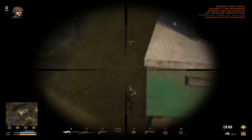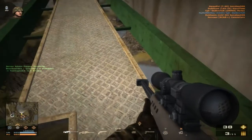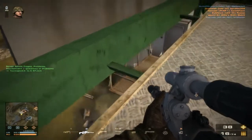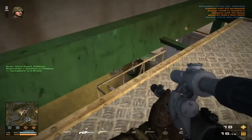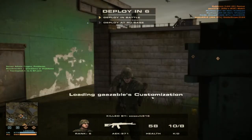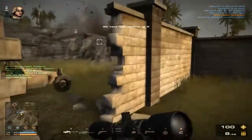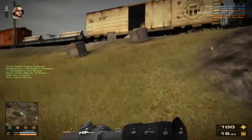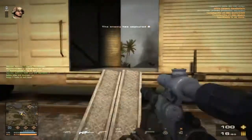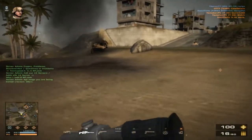Remember to aim above your target for distances greater than 150 meters. Always set up a perimeter so you don't get killed. Always practice on AA guns for long distances. Always give bullet lead when you're farther away. Just practice from a safe position, always spot enemies for your teammates, keep people off the AA guns, and you'll do just fine as a sniper.